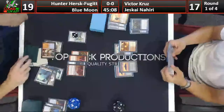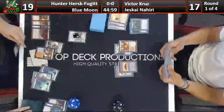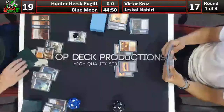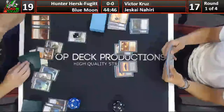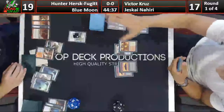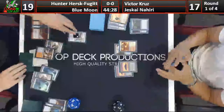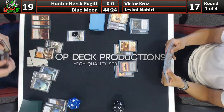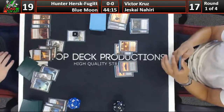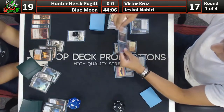Any reasoning why he would take the Snapcaster over the counter spell? Just a more inherently powerful card - but I personally would have taken the counter spell just to try and resolve Nahiri. As Hunter, do you slam Blood Moon or keep up more mana to make sure your threat resolves? It depends on what the last card in his hand is - looks like it's a blue card, possibly another Remand. He just says go instead, which seems fine. He has a very controlling hand, and Victor has missed multiple land drops.